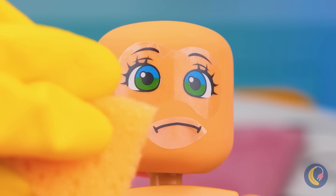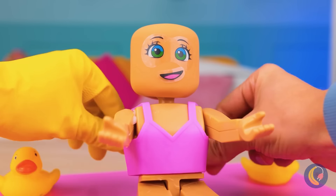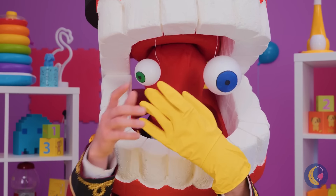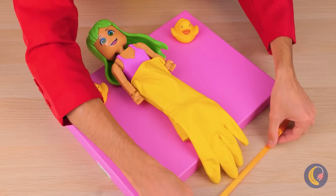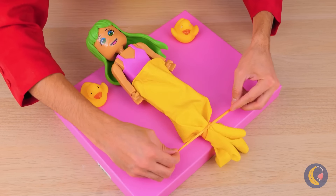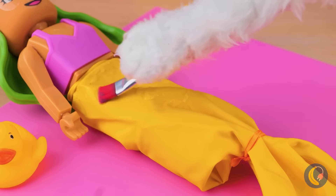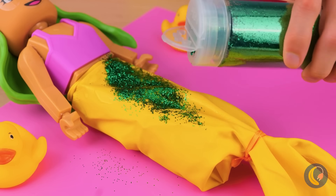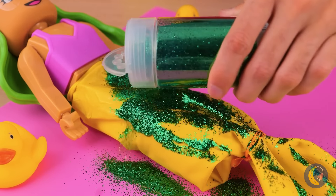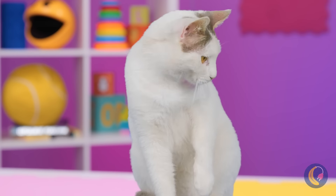But remember, you're never fully dressed without a smile. And speaking of getting dressed, now add a glove, too. Tie it into place like a mermaid's tail. Now spread some liquid glue over it and cover it all up with glitter. This mermaid's going places — her own tank.